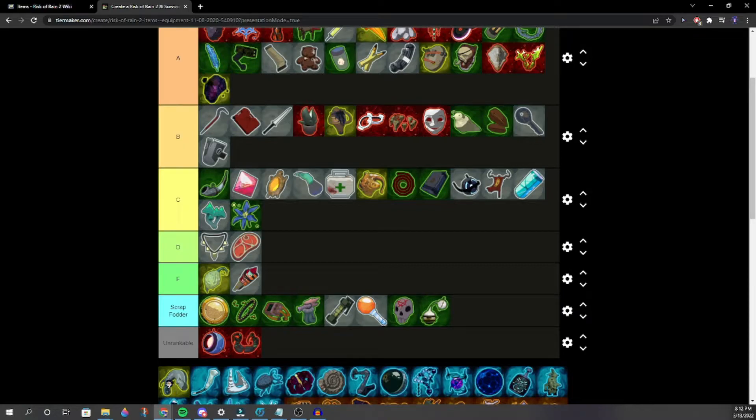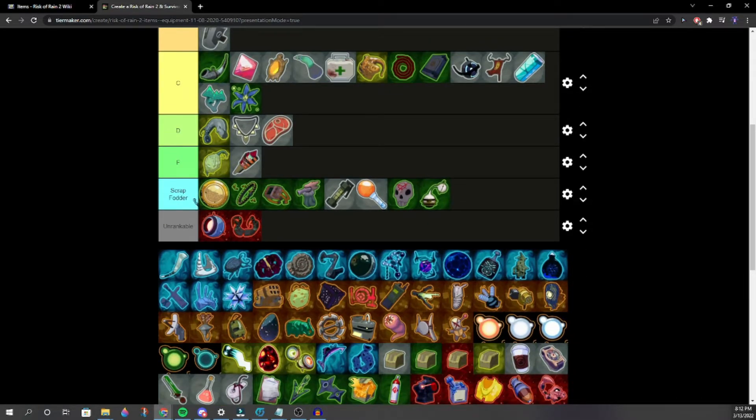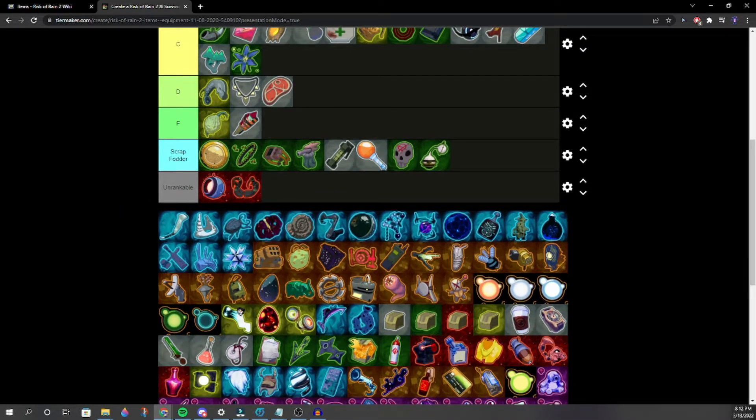Genesis Loop — high D, not very good. You're probably already dead when it procs. You have to get to low health first. Update items are near the end.